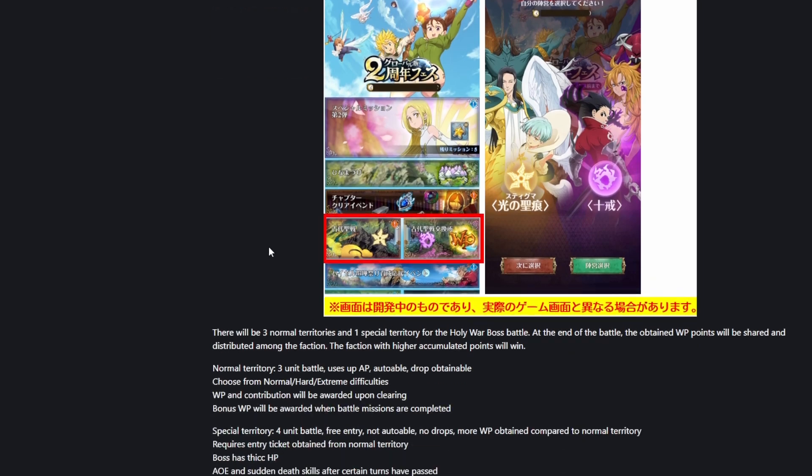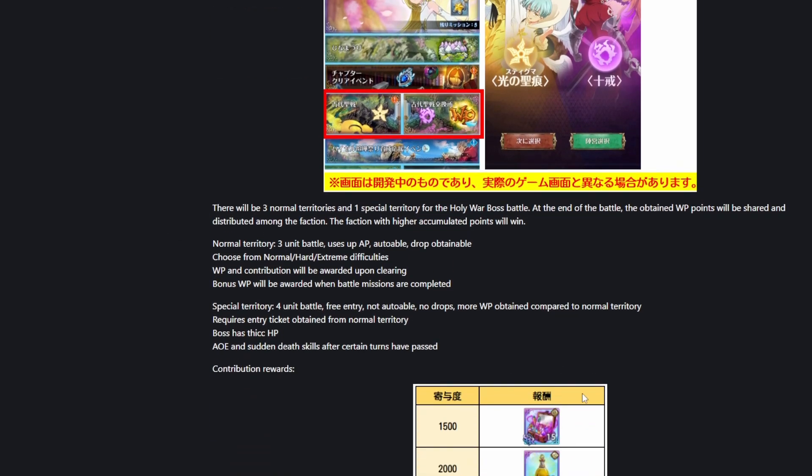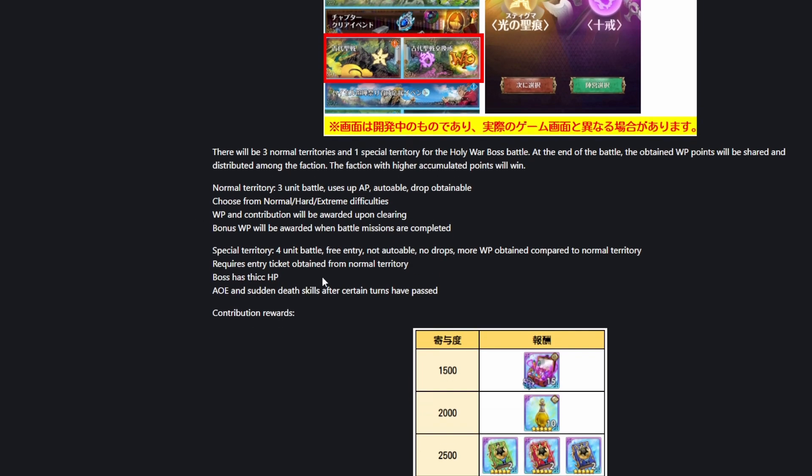It's only about six days, which is about a week's worth. The rewards seem pretty small. There will be three normal territories and one special territory for the Holy War boss battle at the end. The obtained WP points will be shared and distributed among the faction — the faction with higher accumulated points will win. Normal territory uses a three-unit battle with AP auto battle, and you can choose from normal, hard, or extreme difficulties.